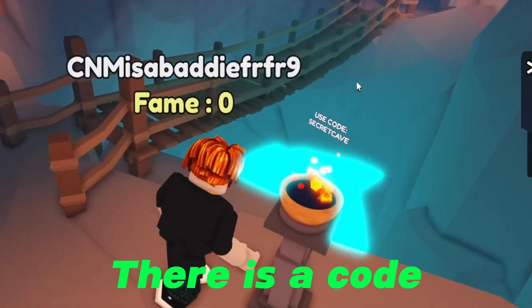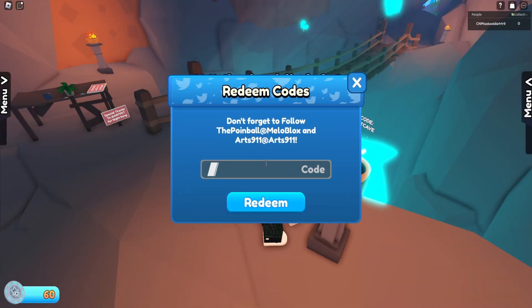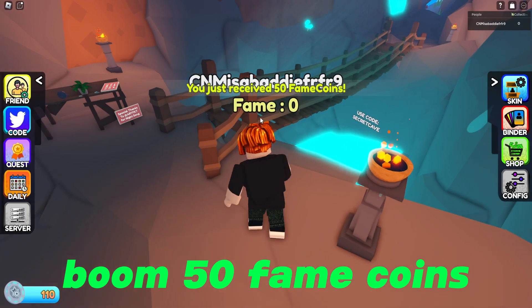Now let's go into codes. Right there, there's a code: secret cave. Let's put it in — secret cave. Boom, 50 fame coins.